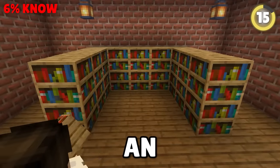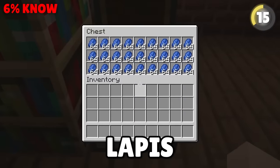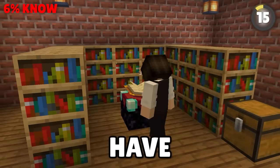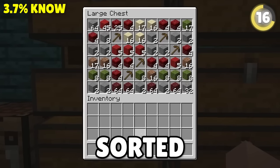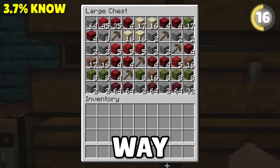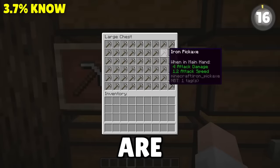A major mistake when making an enchantment table is forgetting to bring the right items. Make sure any lapis or books are nearby in chests so you don't have to remember at all. Speaking of storage — nothing is sorted, it's all just thrown together any which way. Set aside different chests to hold different things. Want tools? Make a tool chest so you know where all your tools are.